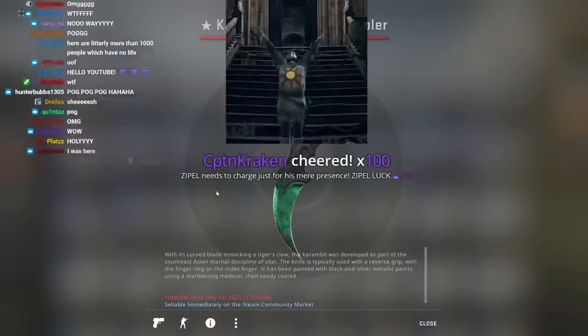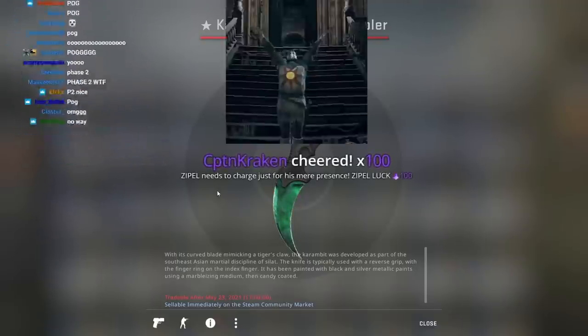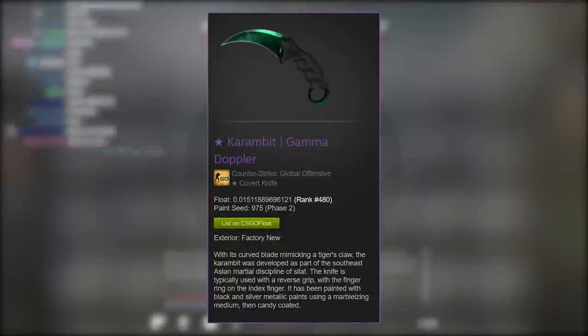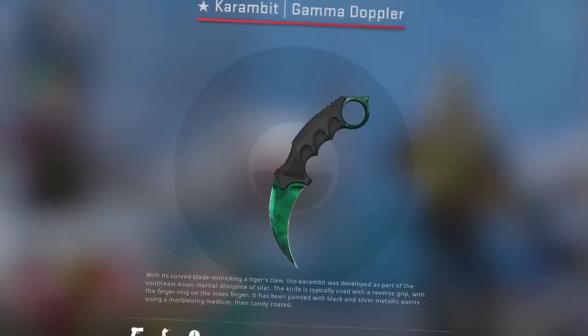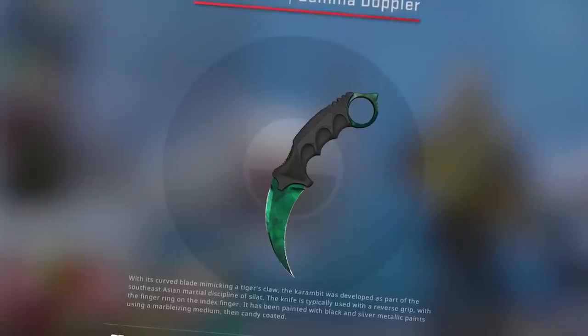It has to be the best toy weapon. I unboxed a Phase 2 Gamma Doppler Karambit — one of the best knives in the Gamma case and easily the best knife I've ever unboxed. And best of all, I had an expert who could price check it for me.